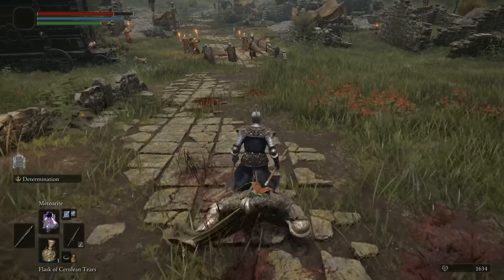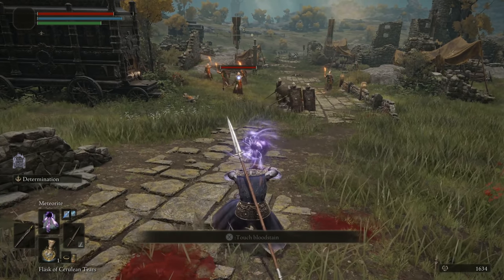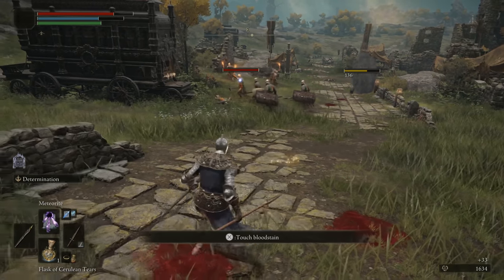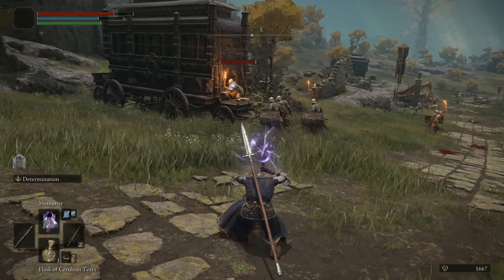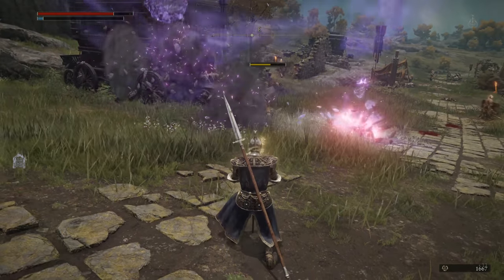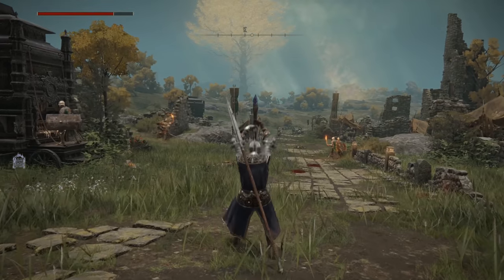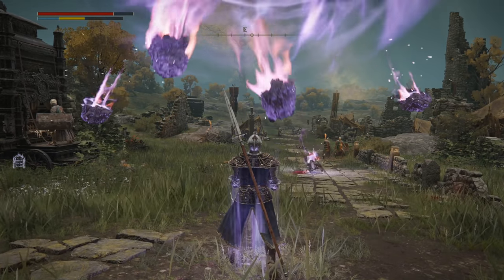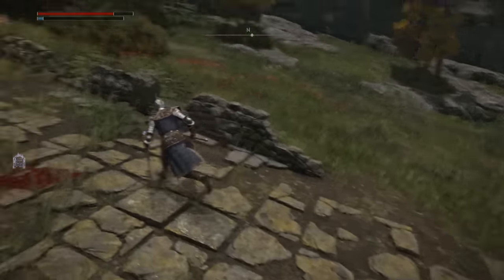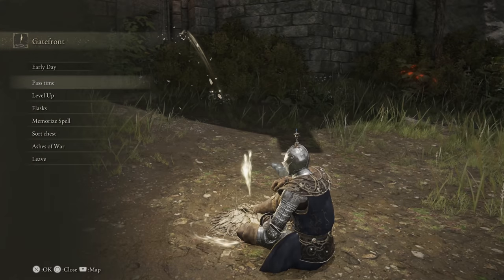Meteorite looks really cool but really isn't all that good. A single cast calls down three meteorites, and what's cool is you can hold it as long as you have FP — it keeps on casting so you can summon down a bunch of them. Visually that's badass, just meteor raining out of the sky, but at the same time it doesn't really hit stuff that well, so I'm not sure if it's actually good.